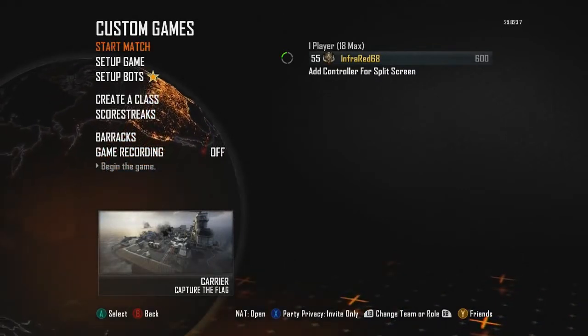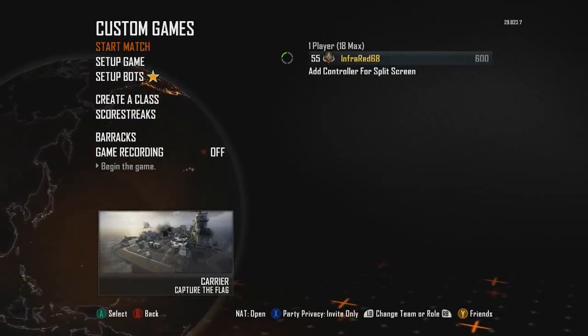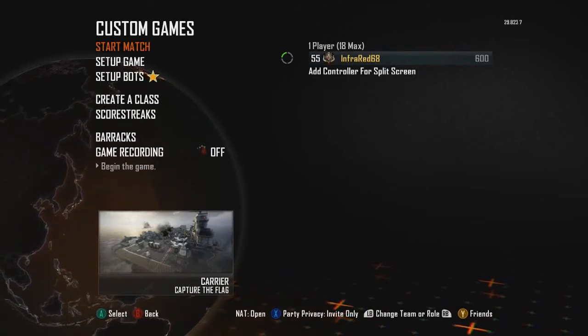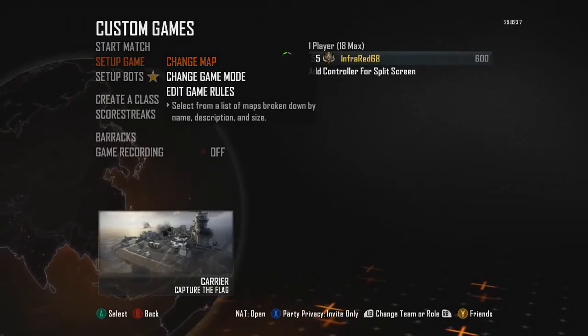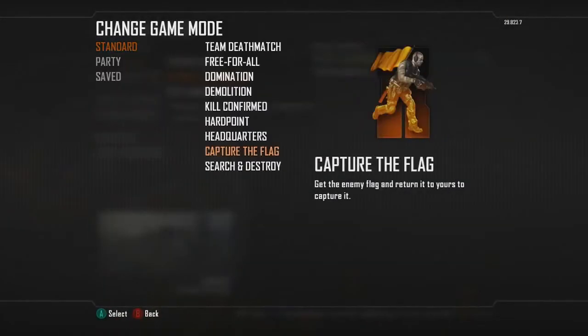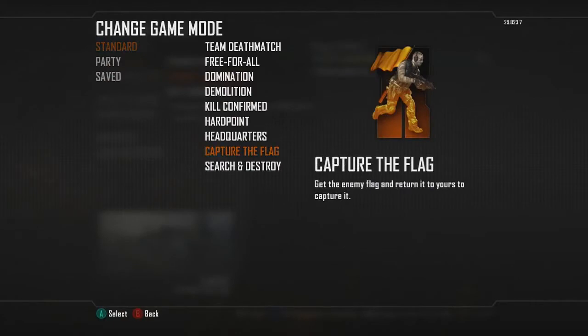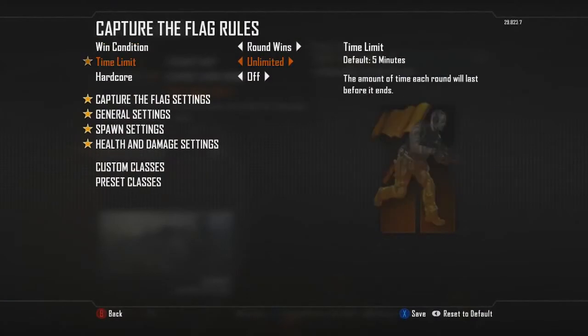It's amazing — it allows you guys to practice without having anyone else. It's fun, enjoyable, and very easy to do. First, go to Set Up Game. Go to Change Map — standard — and you can choose any single map you want, wherever you want to trick shot. Then go to Change Game Mode and make sure you have it set to Capture the Flag. Then go to Edit Game Rules — this is where the big stuff comes in, so pay attention.